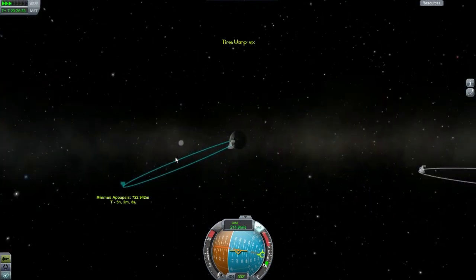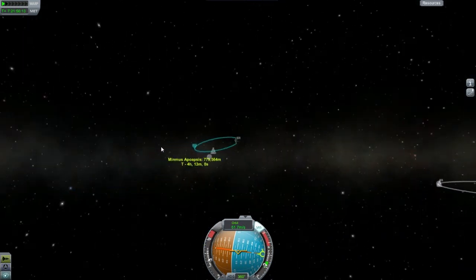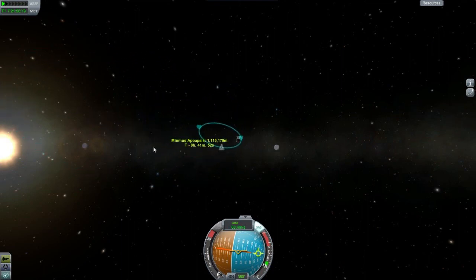That's bad. Okay, let's just get as far out as we came. That's nuts. If I can give myself some kind of an orbit, then maybe I will be able to get back. I just want to feel the safety of having an orbit. There we go, okay — now getting back to Kerbin should be interesting.